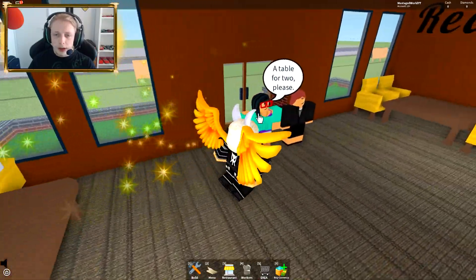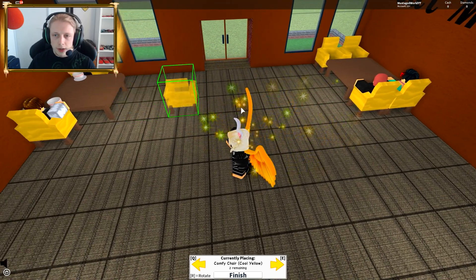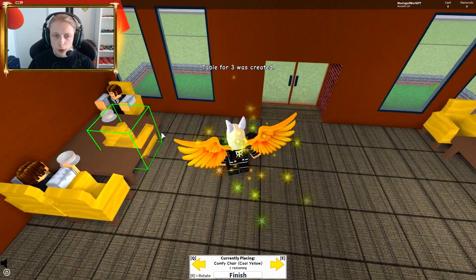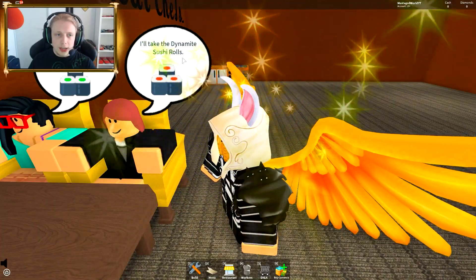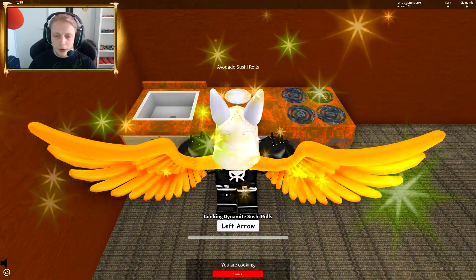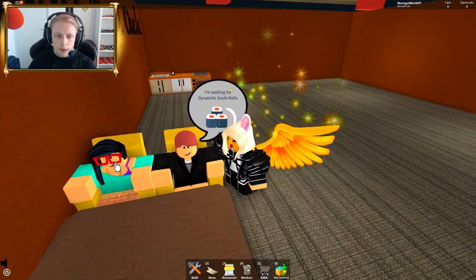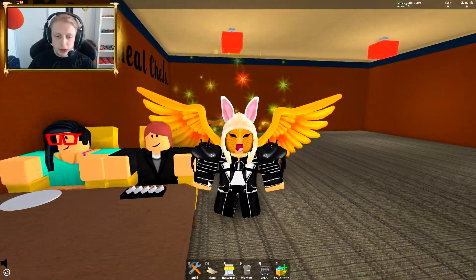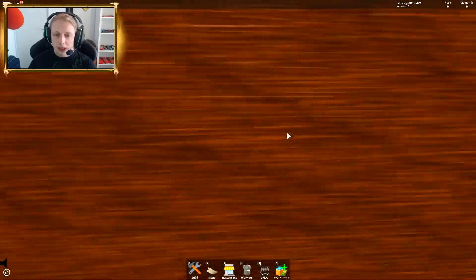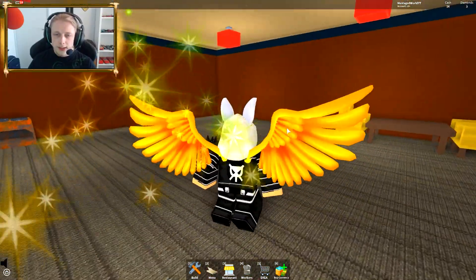Just calm down — go there, that's a table for two. We got some sushi — here you go — and some cool looking sushi — here you go. Collect the dishes. Do I have to bring them to the sink to wash them? No washing — nice! We received a tip in diamonds — awesome! We're making money, guys. This is actually quite awesome.